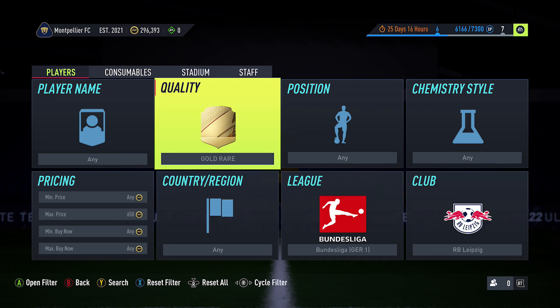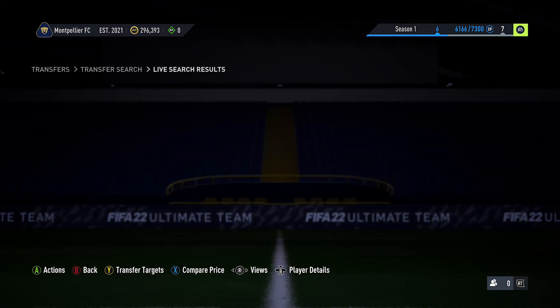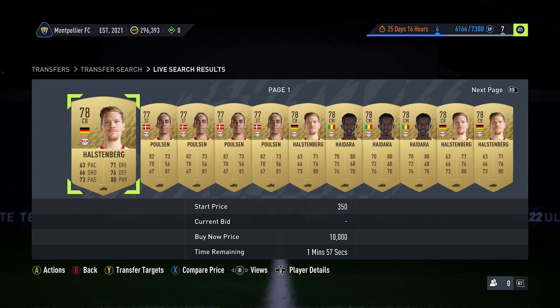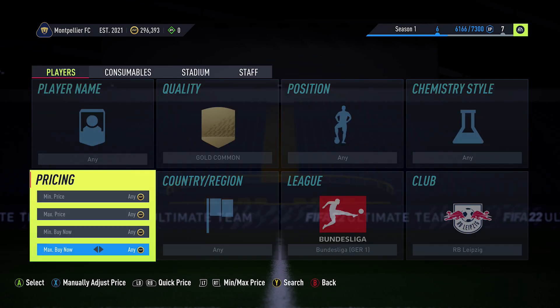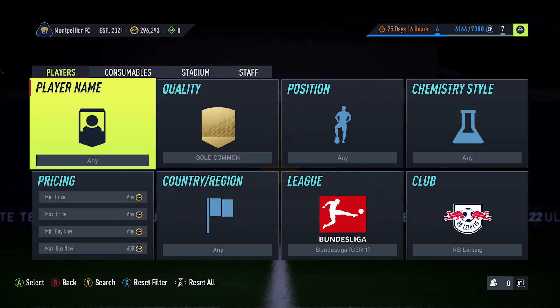For Leipzig, it's similar to PSG. The gold rare cards are at 650 with pretty much no bids. For the common cards, set it to 450 and spam some bids — these should be very safe investments. Through bin-busting you can sometimes get them at 400 coins for Leipzig, and I did pick up a few at 450 there. The gold common cards for those two teams could be very good.